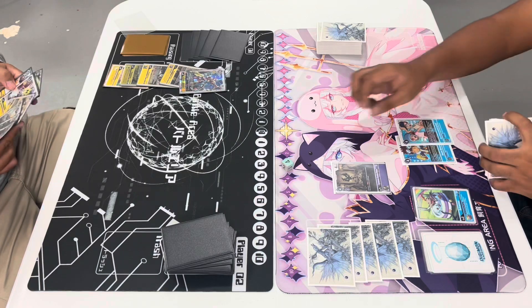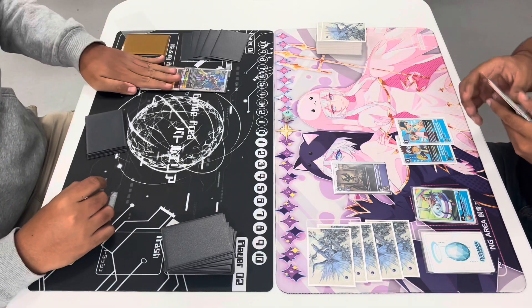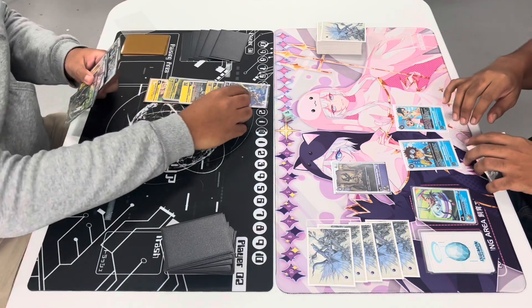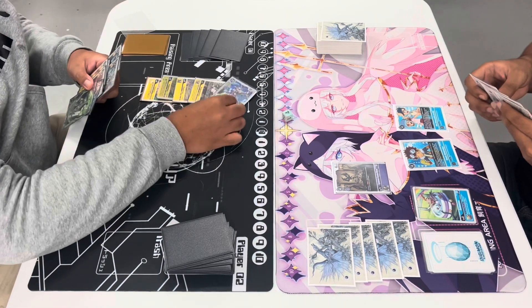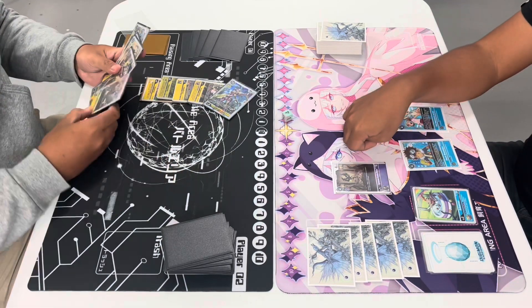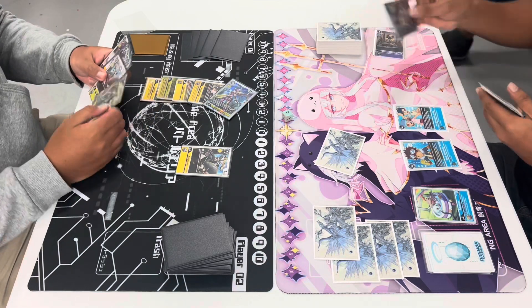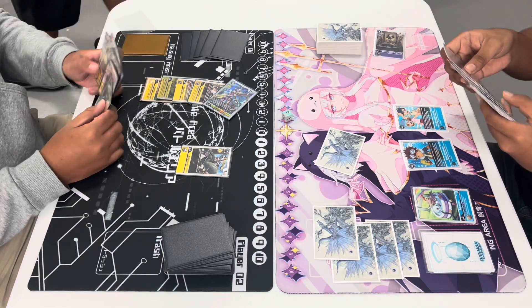Jerome's going to pass turn by digivolving his raising with the Lord Nightmon. Pat plays Sauronjo, putting Jerome back to 1. Jerome promotes his Lord Nightmon, goes ahead and swings in security, activating Lord Nightmon's effect. Will drop the Nightmon to delete the Aizmon. Aizmon will trigger: draw 3, discard 2.